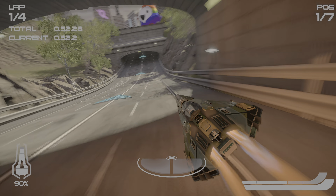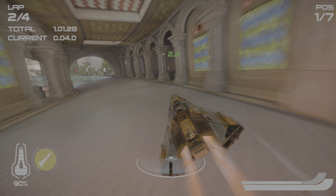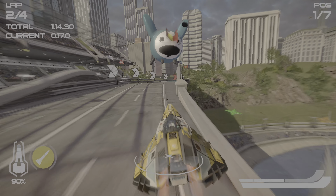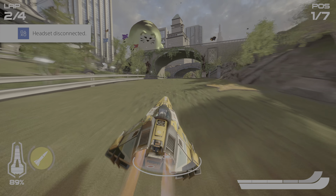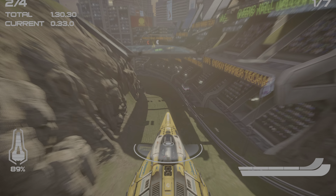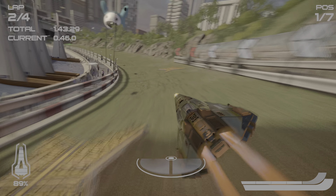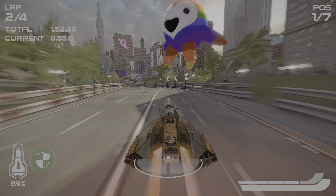Seems like a rather tricky course here — different branching paths and such. I can't pick up a new power-up until I use the one I already have. I wanted to go to the right but ran right into the barrier instead. That's how the pros do it. Seems like the slower but safer route — longer but safer route, I mean.